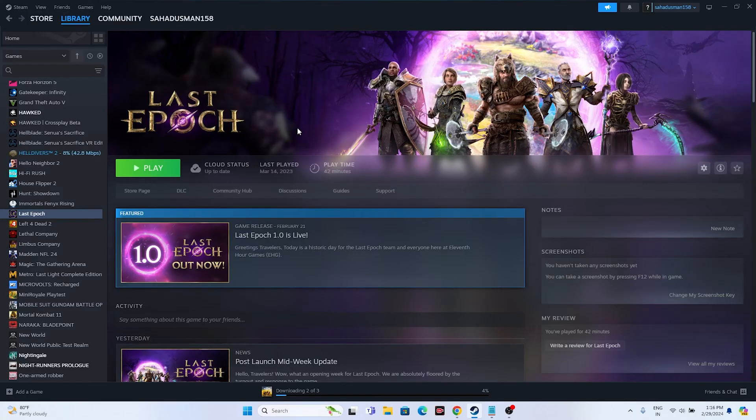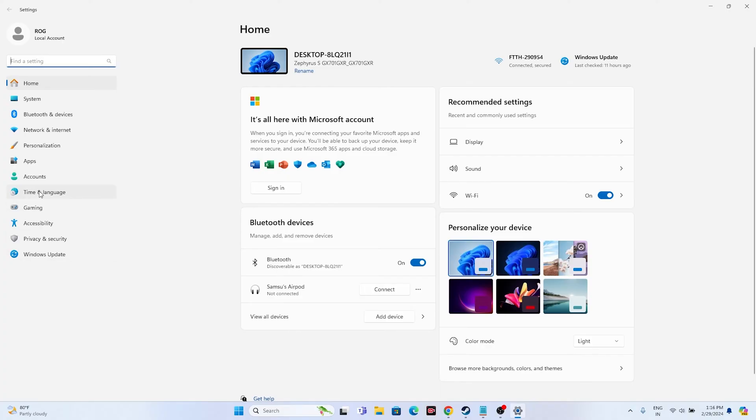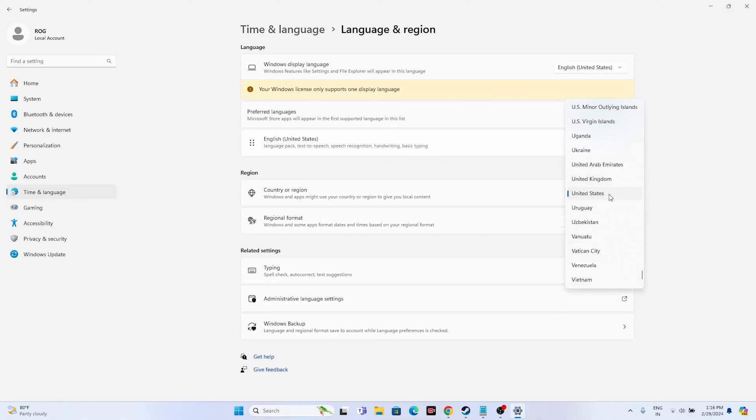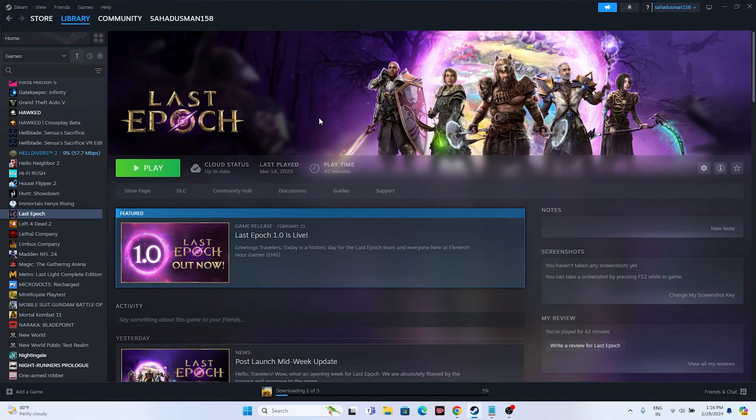The next step is to make sure the date, time, and region are correct. Go to Settings, then Time and Language, then Date and Time. Make sure the time zone and time are correct and that all three automatic settings are turned on, and that the time is synced. Then go back to Language and Region and make sure you've selected your country according to your geography — for example, United States if you're in the US. Then close everything and try launching the game.